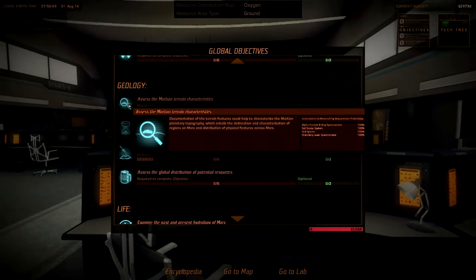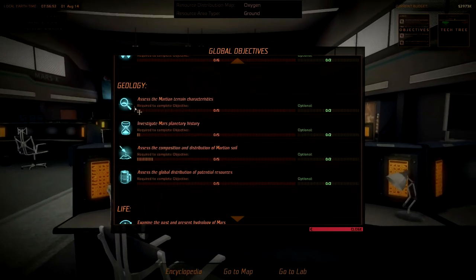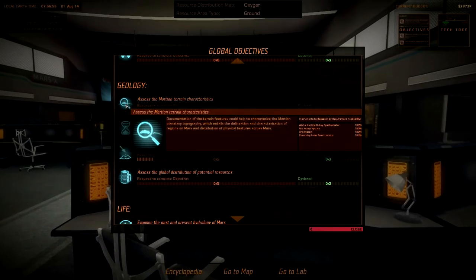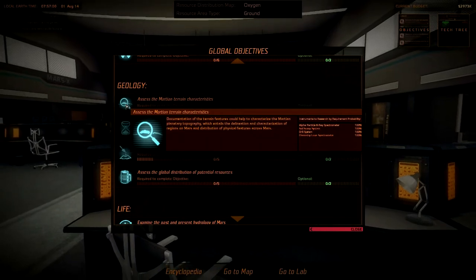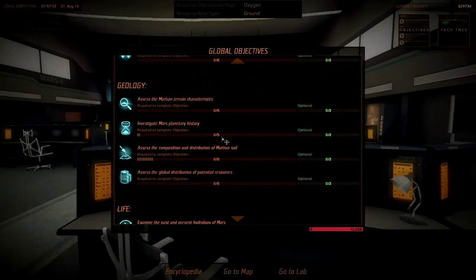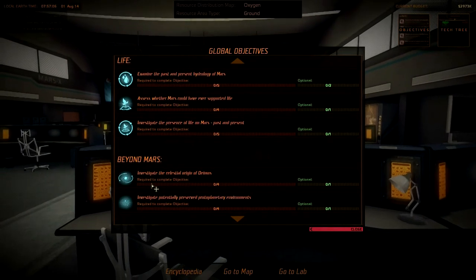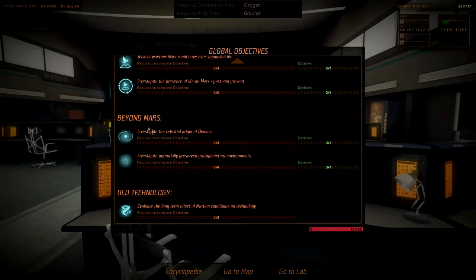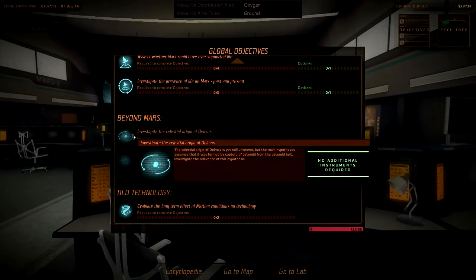This seems to be requiring less than the Polar Ice Cap mission. Maybe we should try and do some of these geology missions. Alpha Particle X-ray Spectrometer, Soil Scoop System, Drill System, and Chemistry Laser Spectrometer. I think I can remember that. Funny that they have Beyond Mars here - Deimos. Deimos should be easier than Mars, shouldn't it? When you think about it.